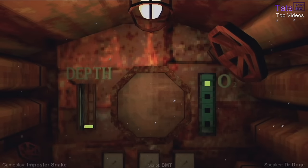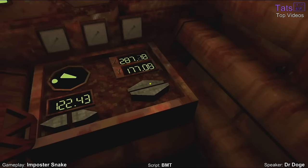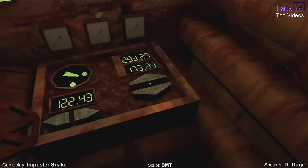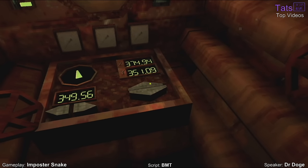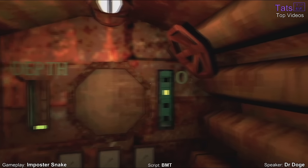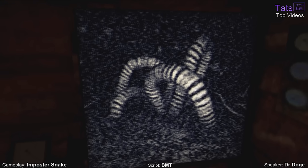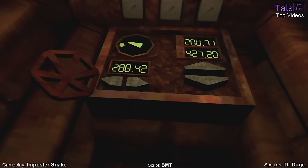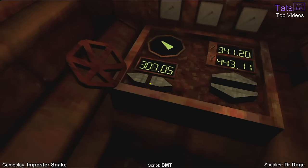Iron Lung immerses players in a chilling horror experience as they take on the role of an unnamed convict tasked with exploring the blood-covered moon AT5 in this faux-submersible. Developed by David Shemansky, the game unfolds in a post-apocalyptic world with stars and habitable planets vanished in an event known as the Quiet Rapture. With resources scarce, players must navigate the treacherous depths of AT5 to find vital supplies for human survival. However, the Iron Lung, with its sealed doors and metal-covered window ports, is ill-equipped for the eerie and dangerous environment.